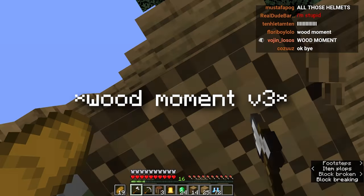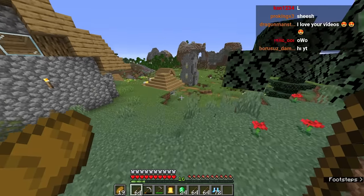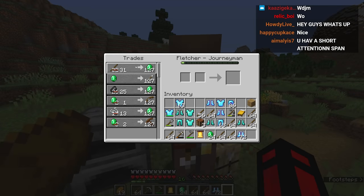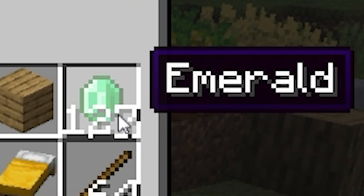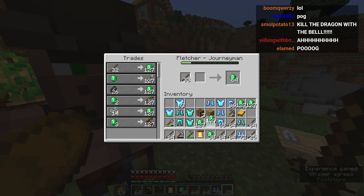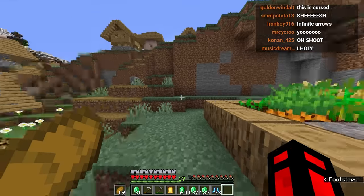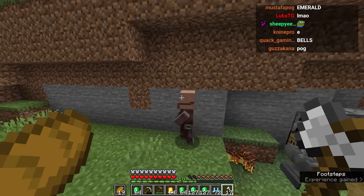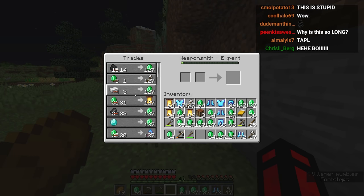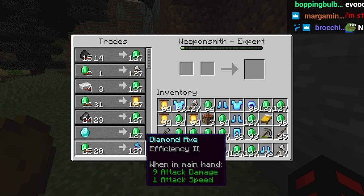Let's go back to the Fletcher. I have more sticks for you — look at that emerald stack, it's ridiculous. There's a lot going on in my inventory, but I don't care because I'm just getting a bunch of emeralds. I just traded a few stacks of sticks and it's just getting much worse — we're overflowing with emeralds. I just upgraded the weaponsmith. What do we have? An efficiency two diamond axe! That means we could get efficiency five if we just combine all of these axes together.